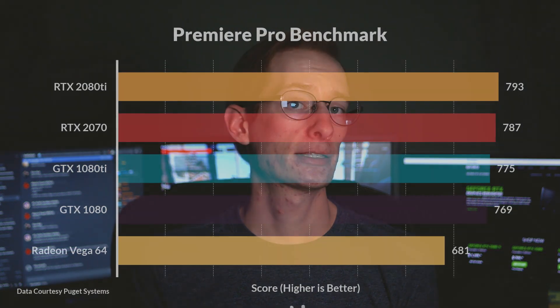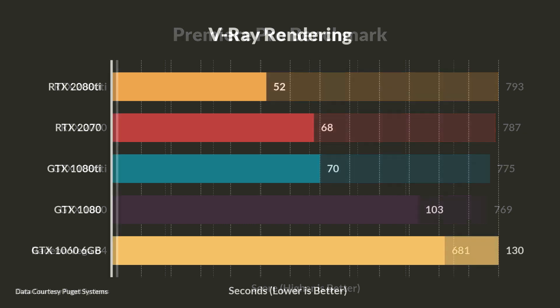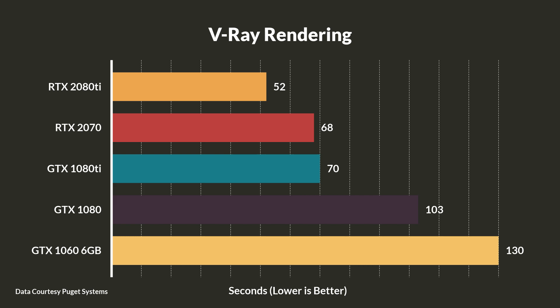But how do all those specs translate to actual performance? Well, it depends on what type of applications you're looking at. For things that are primarily CUDA-based, like Premiere accelerated rendering, the two cards will trade blows, but when it comes to 3D rendering, the newer card can pretty consistently crush the 1080 — that is, if your application supports rendering on the 2070. And yes, I'm looking at you, Blender.